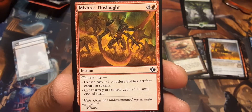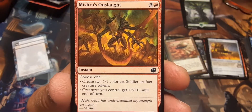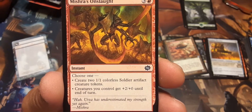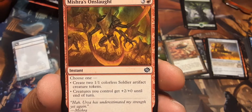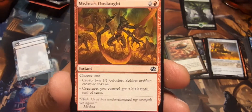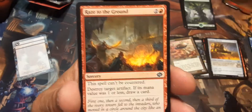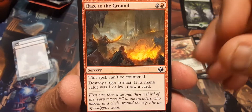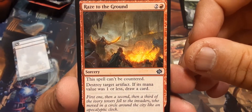Mishra's Onslaught: three and a red. Create two 1/1 soldier artifact creature tokens, or creatures you control get plus two plus zero until end of turn. So it's either a cantrip or you're putting 1/1 artifact creature tokens into play at instant speed. Raise to the Ground — that's a good one: this spell can't be countered, that's why it's good.